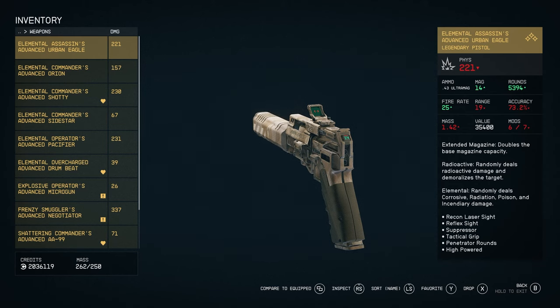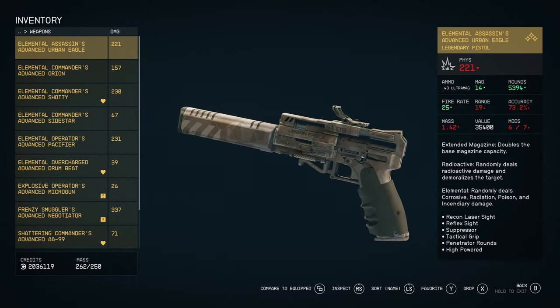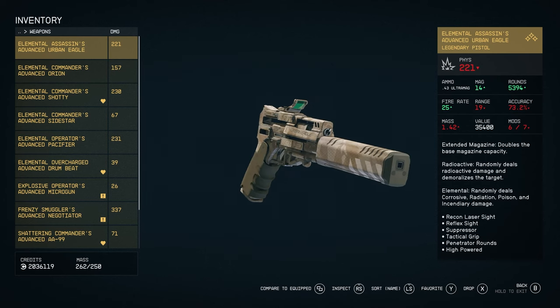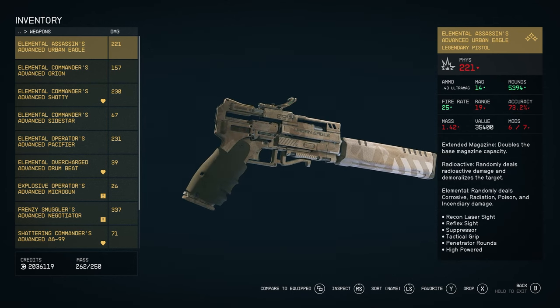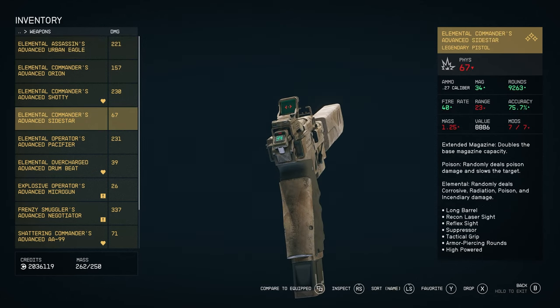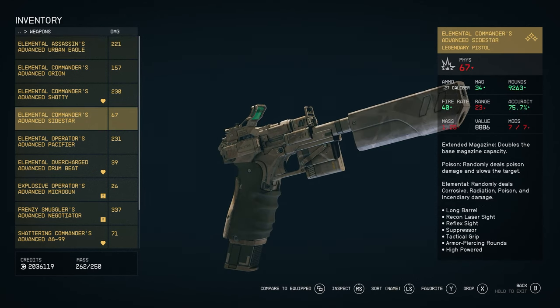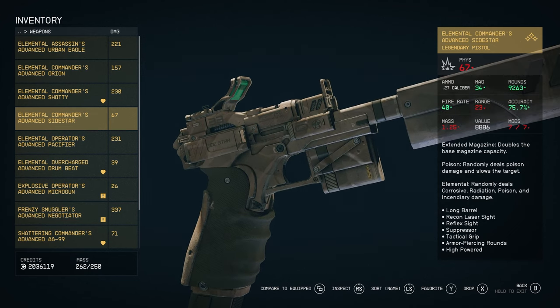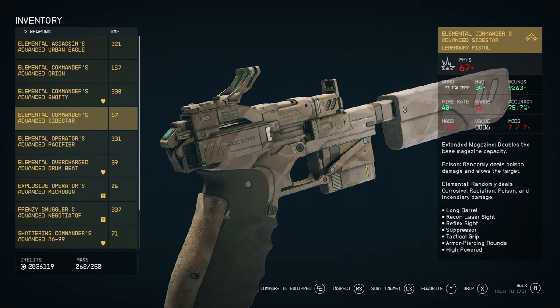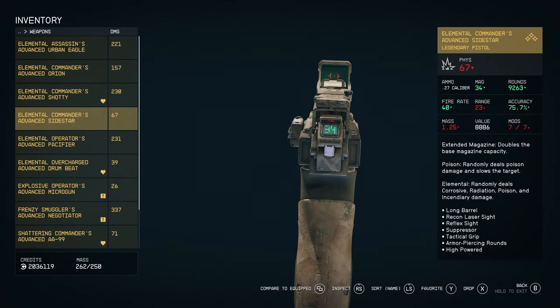The Urban Eagle and the Cystar — those two guns look very similar and I always get them confused. But I think those two and the micro gun are the only ones where I might prefer the standard version over the new camo skin. It's not bad, but I think I would maybe prefer that dark black color with a little bit of blue around — I think it looks a little bit better.